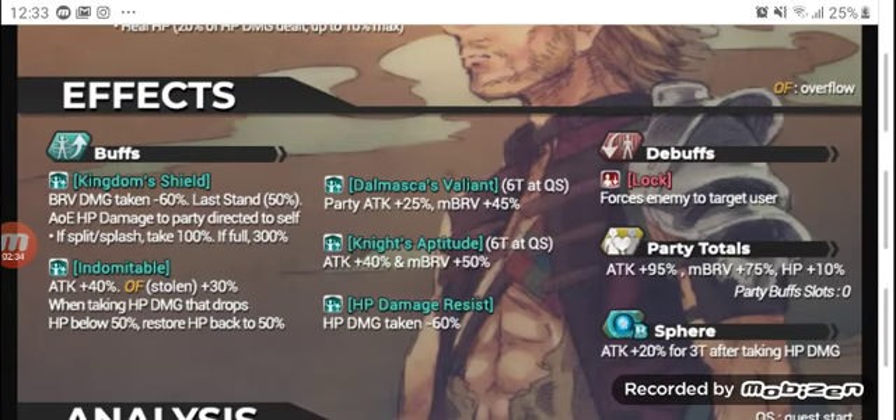Now let's get into Bosch's buffs. His Kingdom Shield is a brave damage reduction of 60% and last stand 50%, and any AOE damage is directed to him — if it's splash or split he takes all of it himself. His HP damage resist reduces the HP damage incoming by 60%. So you get an idea of what Bosch is about — he pretty much directs all the damage to him and reduces it by significant amounts.